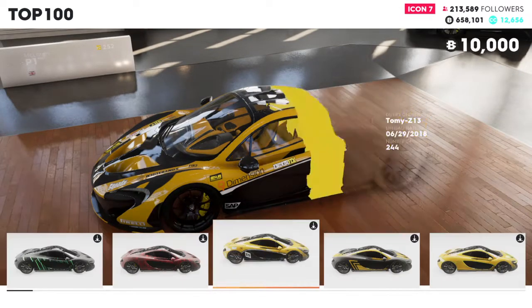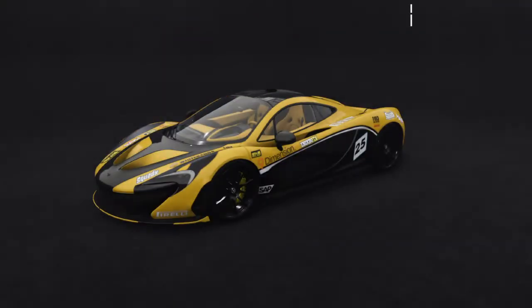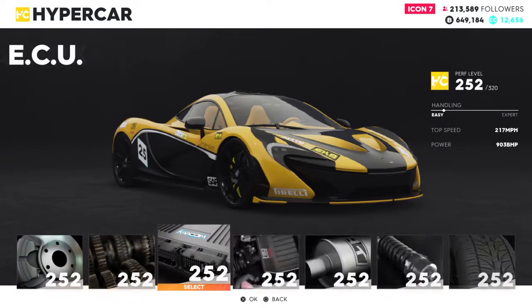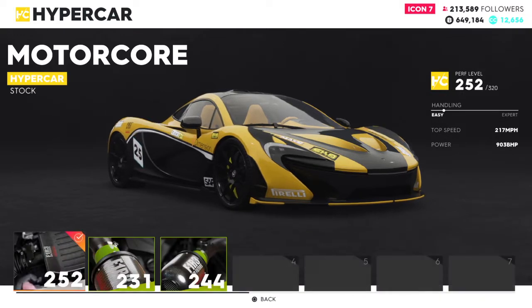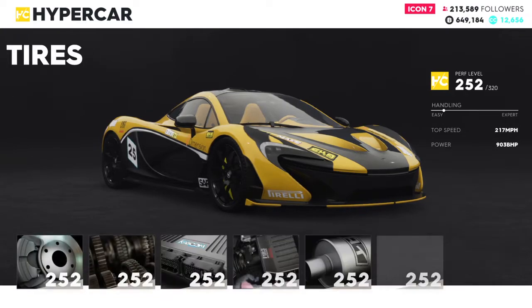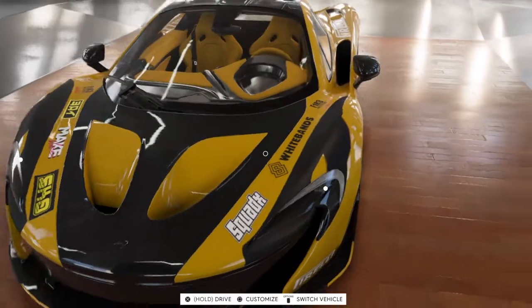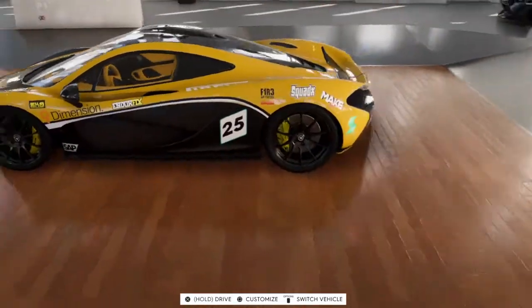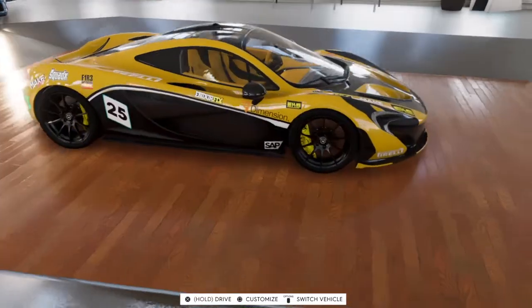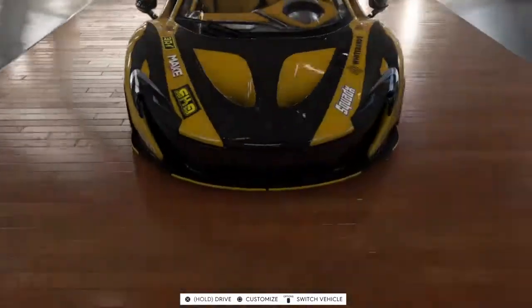Oh my god, alright — 10 figures! Now let's take this beast for a run. As you can see it's literally 252, and all the parts I've got are slower parts to it. Let's take this bad boy for a spin — what do you guys think so far? I'm loving it, she's a beauty mate. If you love the look, smash the like button. If you think yours looks better than mine, smash the like button and comment — I want to see it.